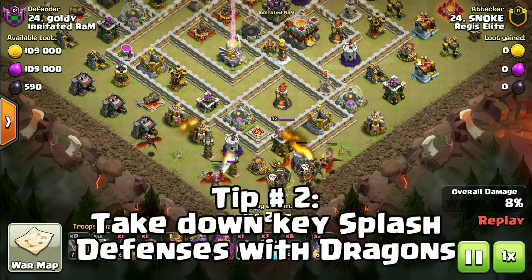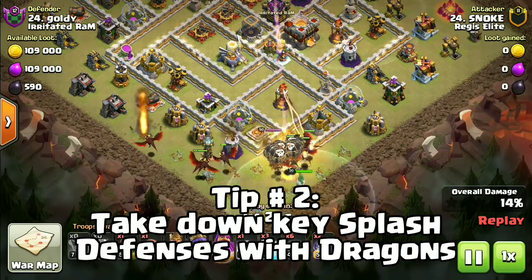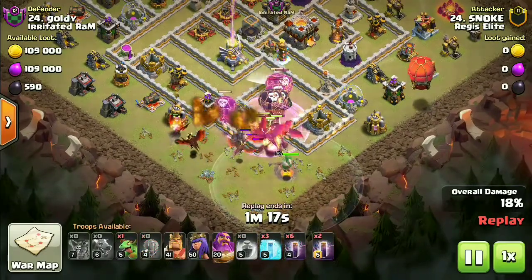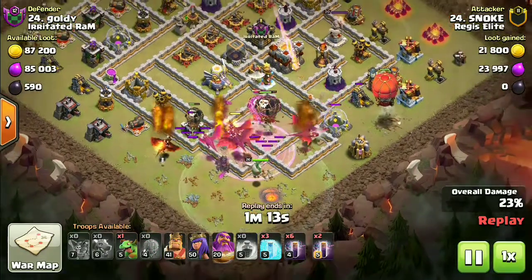Tip number 2: Start the dragons from the area of maximum splash damage because they are the main threat to your bats. Taking down a multi inferno is really good value from your dragons and it's a key target in any kind of bat attack.